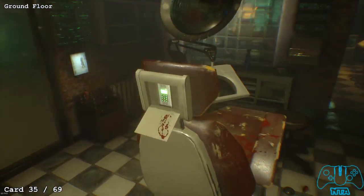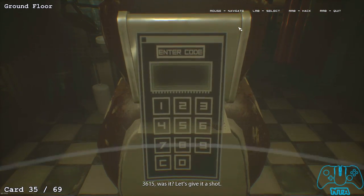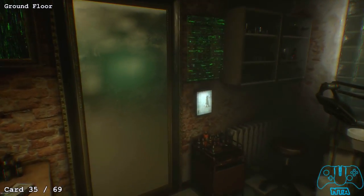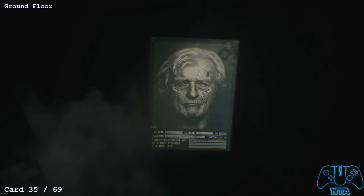Once you've finished the hack, type the combination 3615 into the tattoo shop. A magic door will appear. As soon as you go into the back room, you'll find another card on the right as soon as you go through the door.